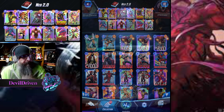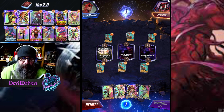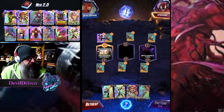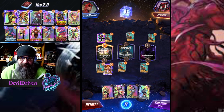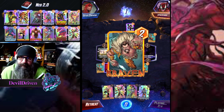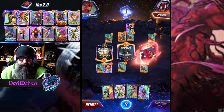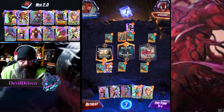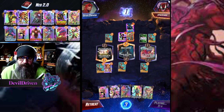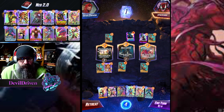Alright, so we got Shang Chi, we got Magic. Squirrels aren't fun, especially if they're a Killmonger friend — which they shouldn't be if they run Nightcrawler. It's fine. This will be our Magic target; we hopefully find a three-cost. This card does nothing for us, this does nothing for us. We got Mr. Negative on that turn.